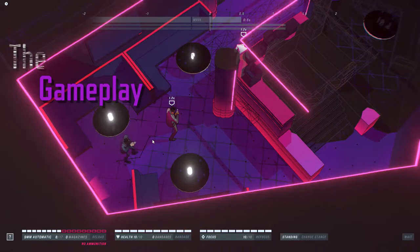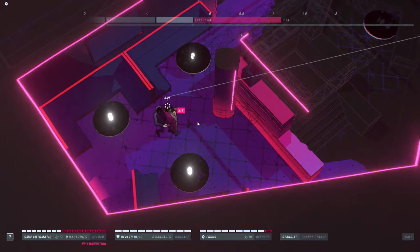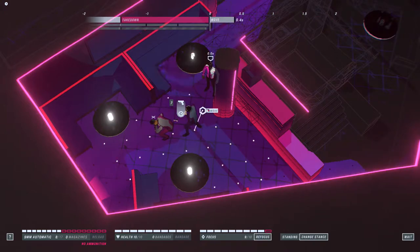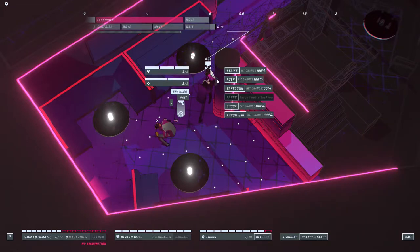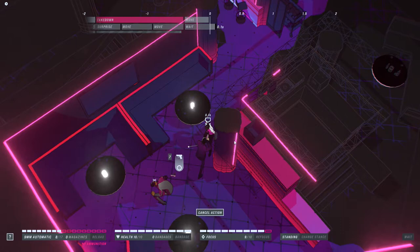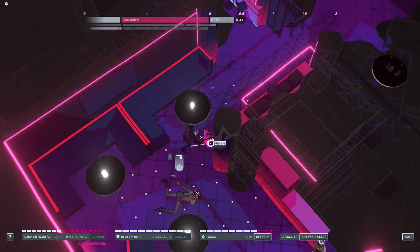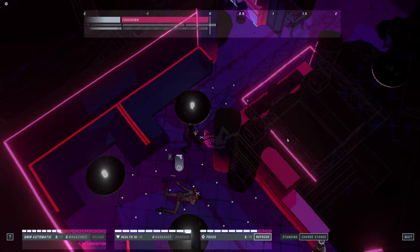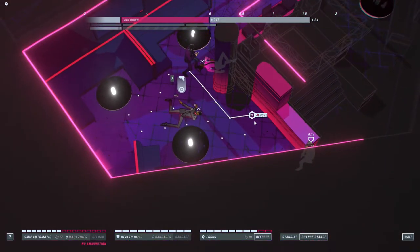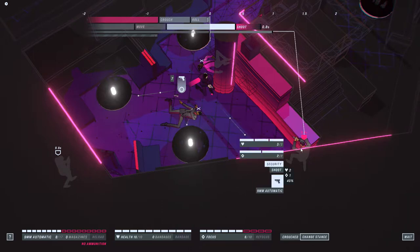I think many people came into this video game with the wrong mindset — and that's myself included. John Wick Hex doesn't provide you with the spectacle of the movies; I'd argue it actually does one better. It provides you with the psychology of John Wick himself. There are four main elements you need to know: your ammo, health, focus, and the timeline. Managing these resources is where the challenge of John Wick Hex comes into play, and it's where the game truly shines.